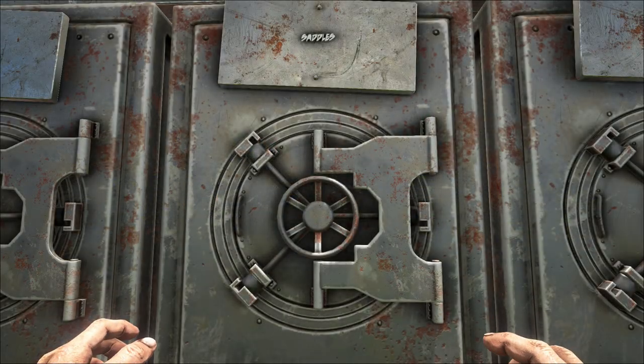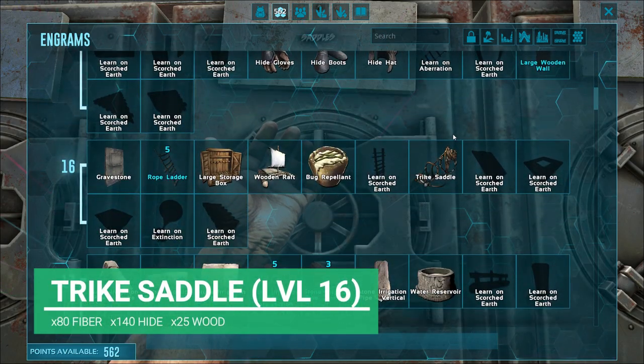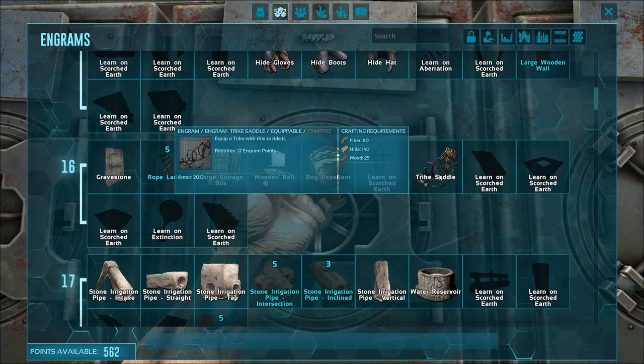Let's go ahead and get our Trike's saddle, and this can be unlocked at level 16. That's right, quite early on in the game. You're only going to need 80 fiber, 140 hide, and 25 wood. The hide can be a bit time-consuming to get, but you can get that pretty easily.